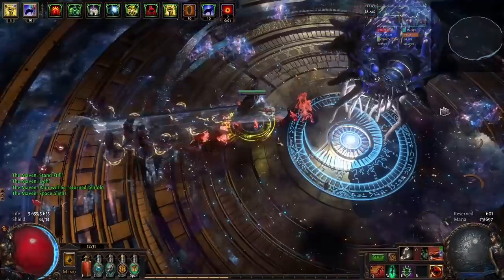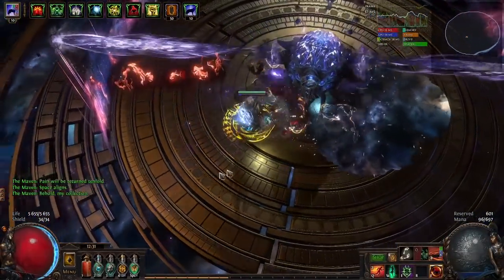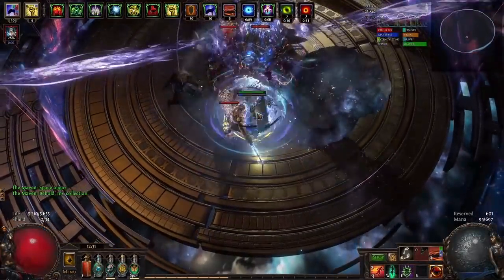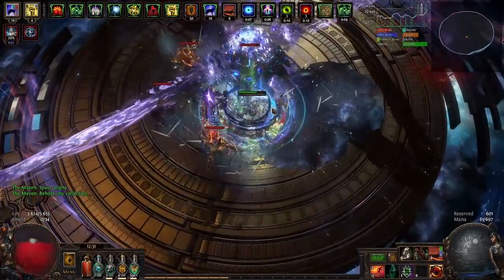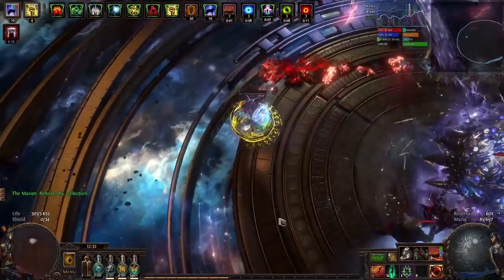I'm not sure what's up with Path of Building — maybe the numbers are incorrect, or maybe the wolves are just doing more damage in-game for some reason. Next league I definitely want to revisit this build, maybe even as a league starter, because without The Squire it's pretty cheap to start, though it does take quite a bit of min-maxing to activate all the auras.